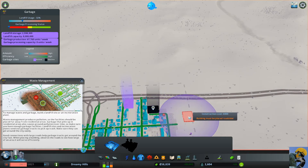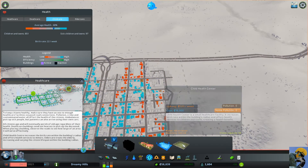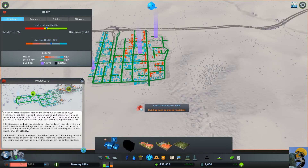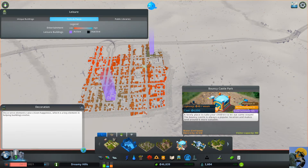I'll build one more landfill. These higher level buildings are really expensive. I guess I'll need a cemetery at some point but not right now. My clinic capacity is almost maxed out. Let me get that second fire station going — the fire risk looks really bad up in this part of town so I'll build it there. A bouncy castle park also becomes available, and it looks sweet. Let me build one of those too!